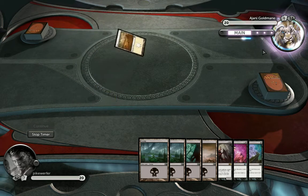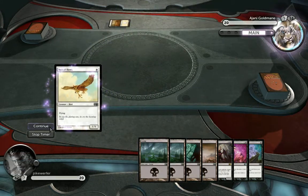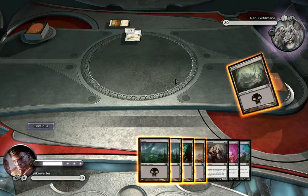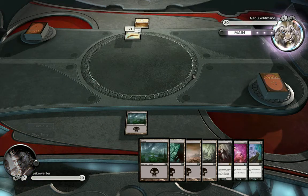Oh, he starts? That's unfair. He's got a weenie deck. One, one flying for one mana. Whoa. Not bad. Some more mana. Nothing I can do. Slow start.